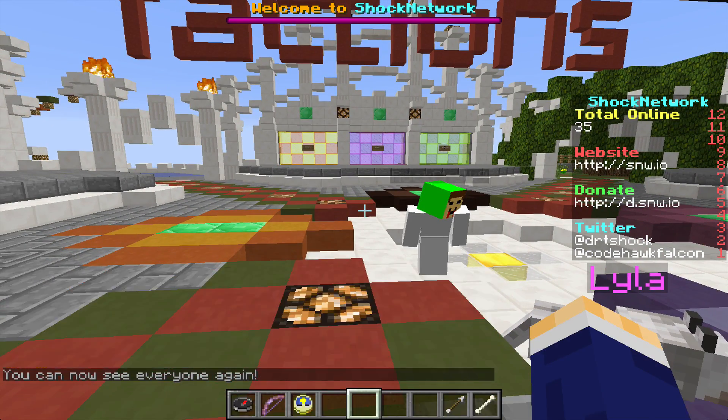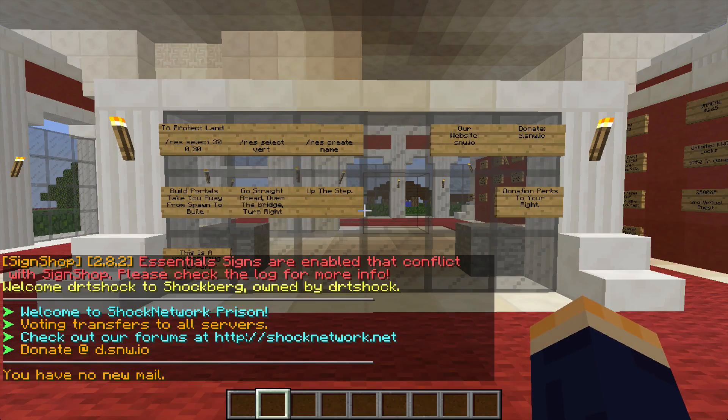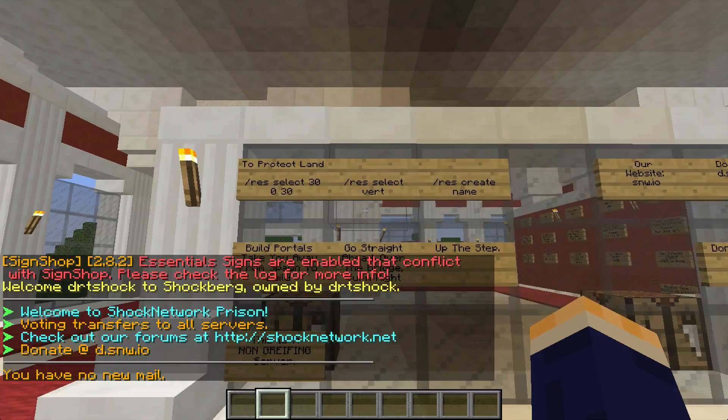We're going to go server survival. Right now it's whitelisted and there's no portal yet. So you spawn in, and the sign's right here — it'll tell you a little about the server.